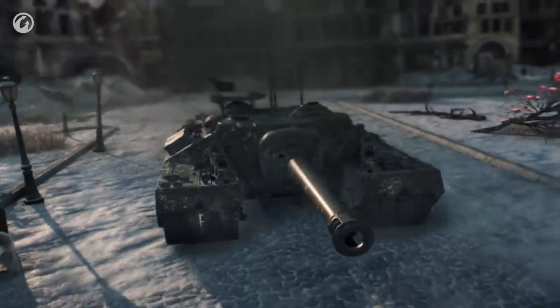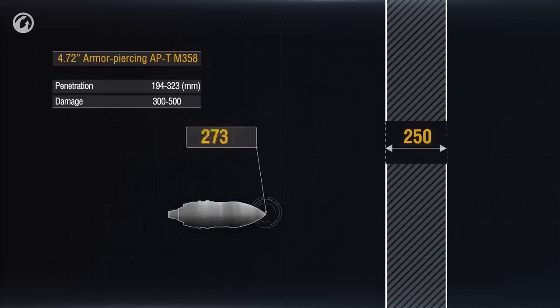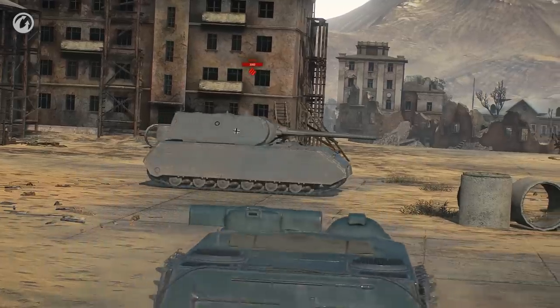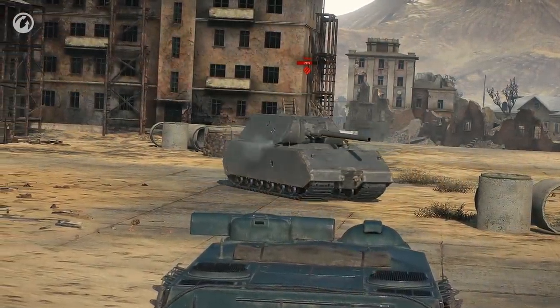We already know how shells fly, but what about hits, ricochets, penetrations, and non-penetrations? That's simple — we have two parameters: shell penetration capacity and armor thickness, both measured in millimeters. If the first number is higher than the second one, the enemy receives damage. However, this is true when the shell hits the armor at a right angle. In other cases, the penetration power is calculated differently.